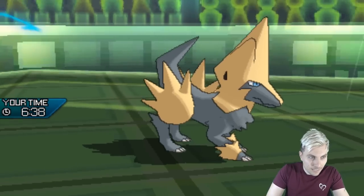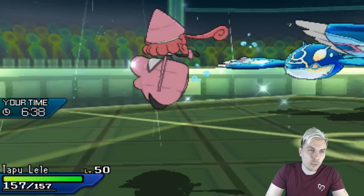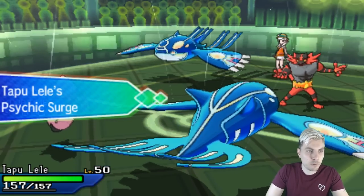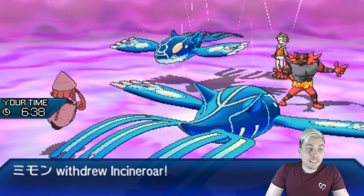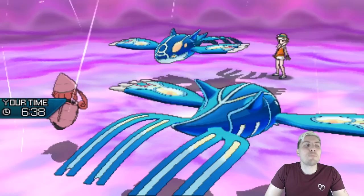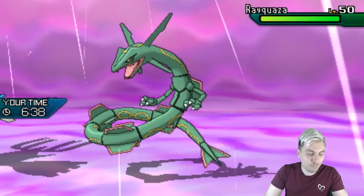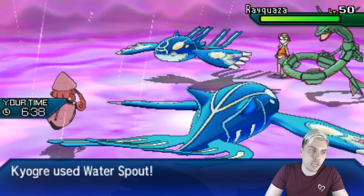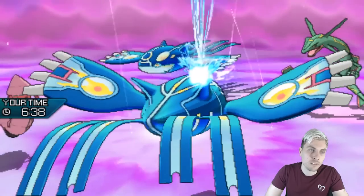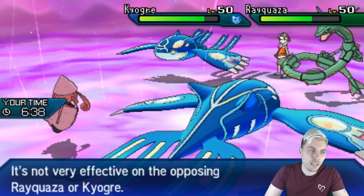I feel pretty confident — with enough damage, 25% damage to that opposing Kyogre, Lele should be able to take a Water Spout. Incineroar is switching out — Rayquaza coming in. Lele should be able to take an attack. The opposing Kyogre probably protects. No protect coming out — that's interesting. Without the rain boost we're not doing as much damage. There's a Water Spout in return — come on Lele, hang in there. Okay, that's fine.